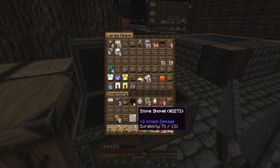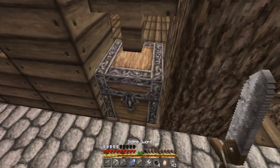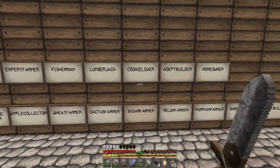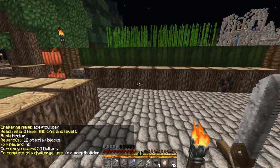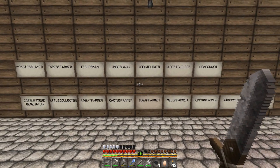I've started collecting some more. How do I still have two cooked salmon? I don't know, it's a mystery. Let's get rid of this redstone as well. Zombie meat can go in there. Cookie Lover, Adept Builder, and Homeowner — my island level is currently at 44. It needs to be at 100 to complete that level. I'll get the obsidian with that.